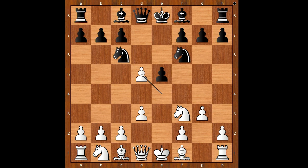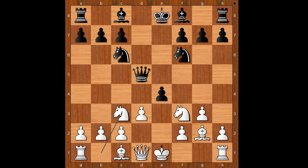d5, e takes on d5, queen takes on d5, bishop to g2, black to move. Bishop to g4 is the most played move in this position. Mamedjarov played e4, and this looks like a risky play by Mamedjarov, doesn't it?